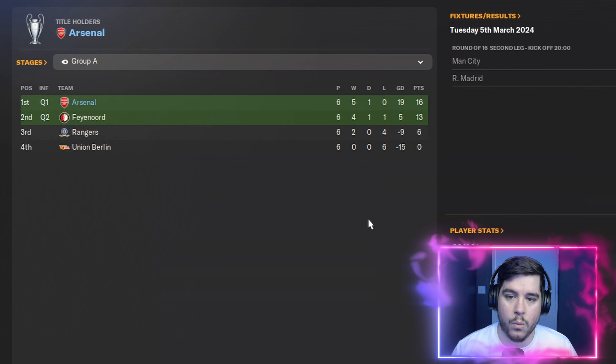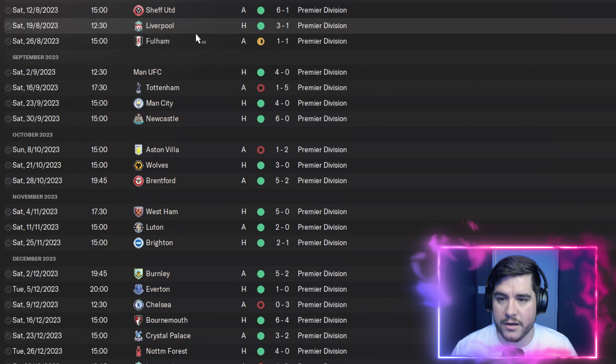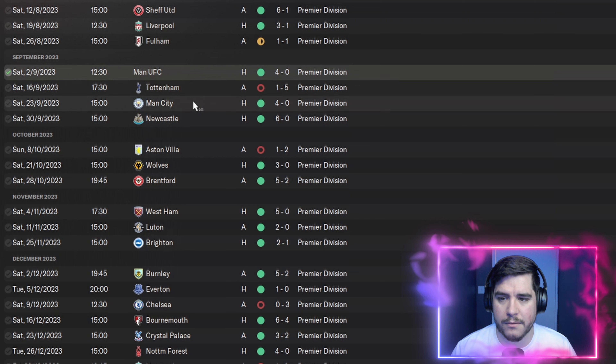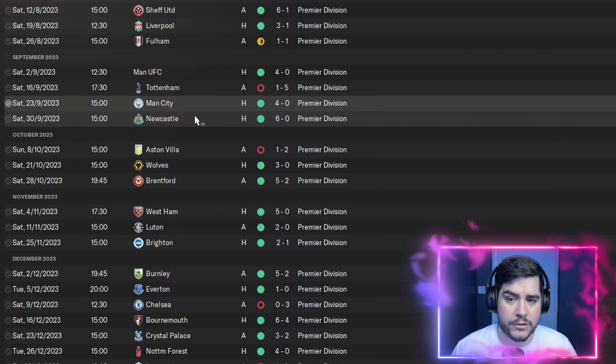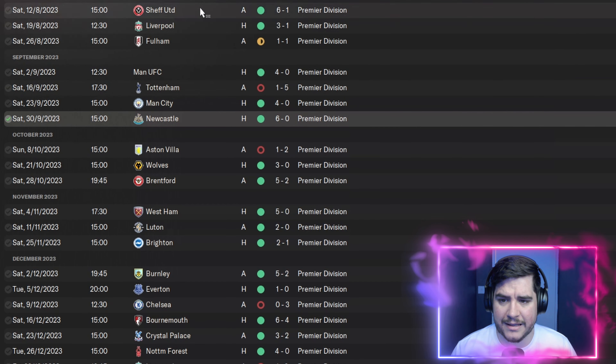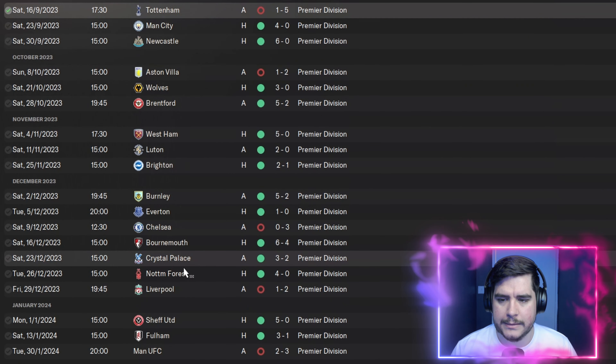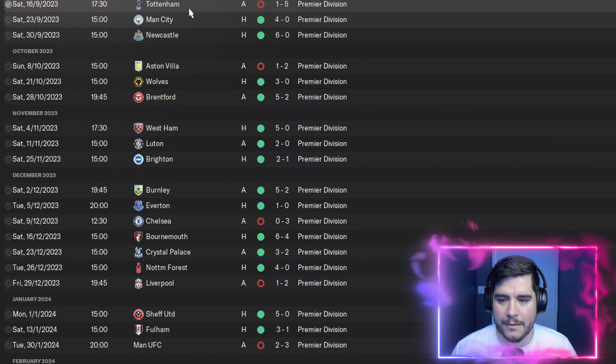Focusing on the Premier League: we started with a 6-1 victory against Sheffield United, a 3-1 against Liverpool, a 4-0 over Manchester United, a 4-0 against Man City, and a 6-0 against Newcastle. We'll ignore the 5-1 loss to Tottenham early in the season. Big wins included 5-0 against West Ham, 5-2 against Brentford, 5-2 against Burnley, and 6-4 against Bournemouth.